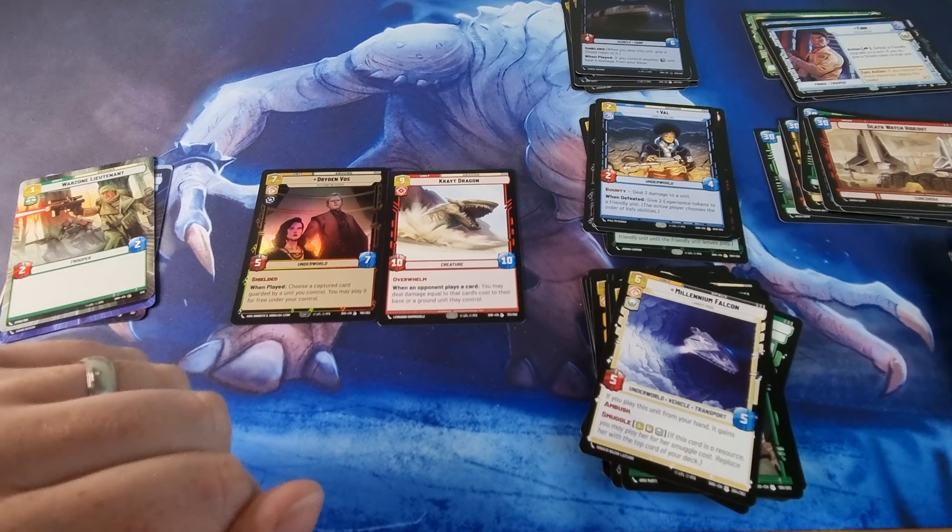As always, I'm looking for base only. So all of the foils, hyperspaces, and hyperspace foils are going to be up for trade or sale if they are high enough value. Oh — I thought that was it then, I thought that was a Ray showcase. No, it's just a hyperspace, very nice indeed though — a very nice hyperspace. They're all going to be up for trade or sale. If anyone is interested in anything, drop a comment below.